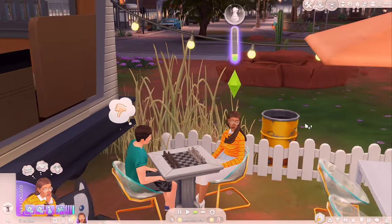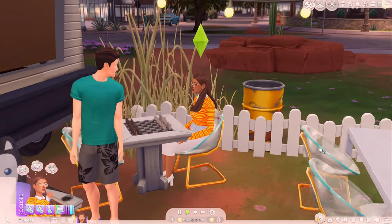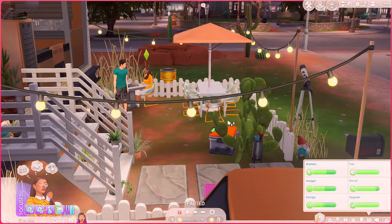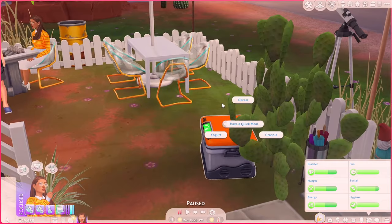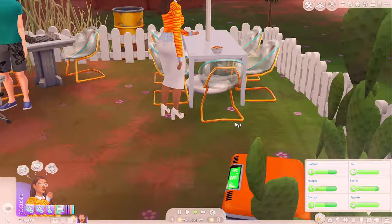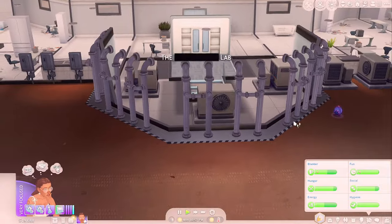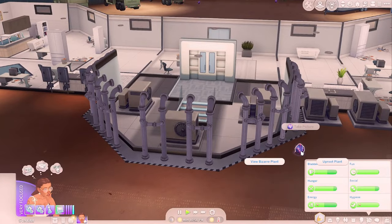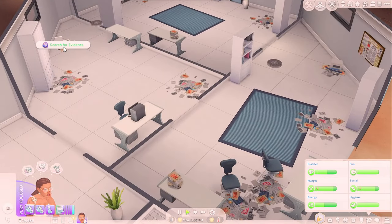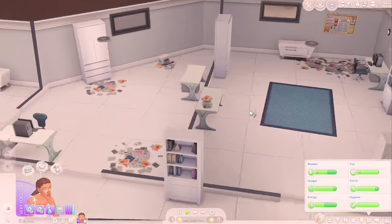Let's get some granola real quick out of the outside cooler and then go to the secret lab. Back at the secret lab — we really just need to look for more evidence. Does it reset every time you load in? Because we definitely looked at these before. I'm not gonna complain — I think we'll probably finish the gathering-pieces-of-evidence part of this tier of the aspiration tonight.